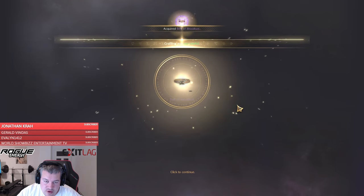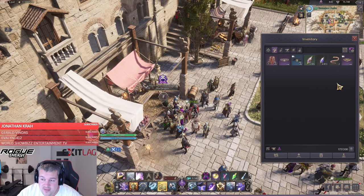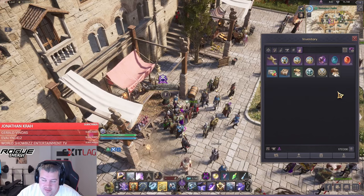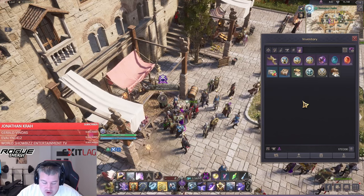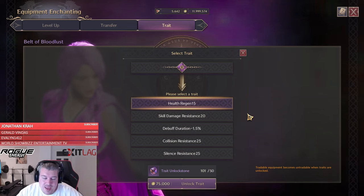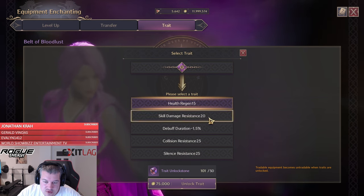It is our best-in-slot item already, and we even rolled it with a usable trade — max health, nice! I did stack up 200 trade conversion stones in case we got something crappy, but that worked perfectly. Since the Belt of Bloodlust is an expensive item and I don't want to spend all the lucent to unlock the trades, I'll use trade unlock stones. I farmed 100 pieces here to be able to do that fairly cheap.